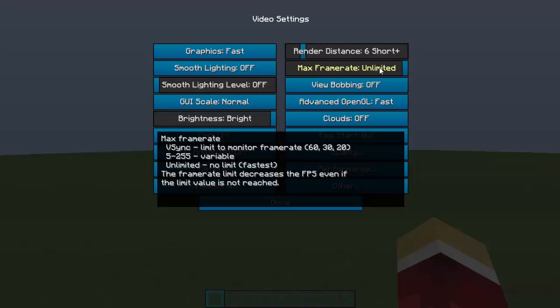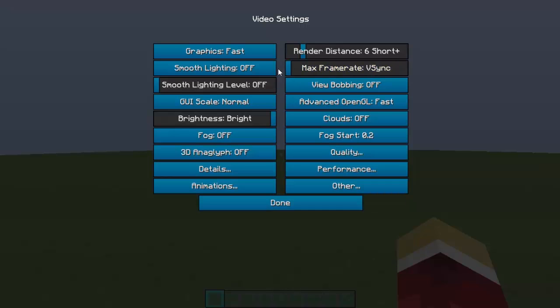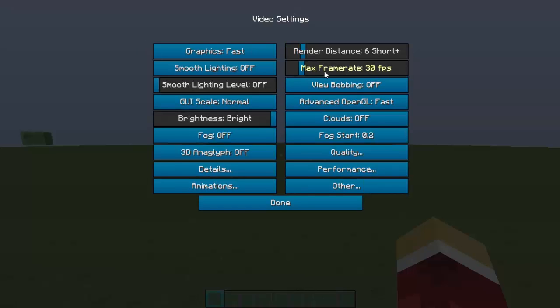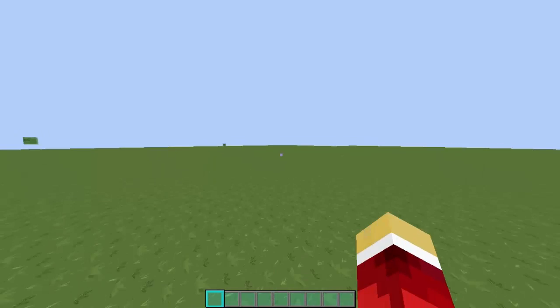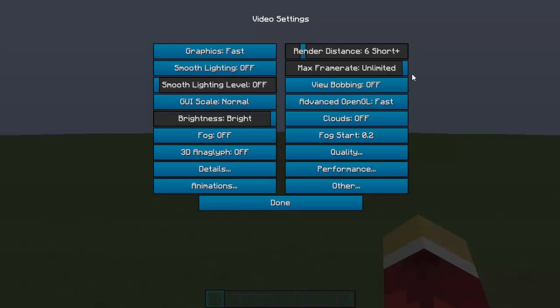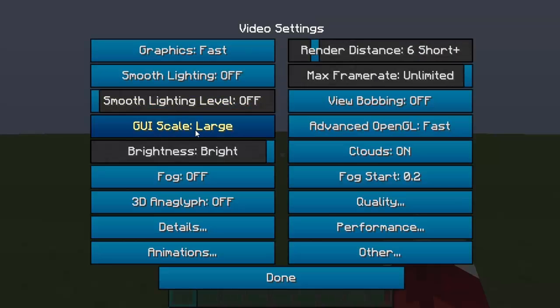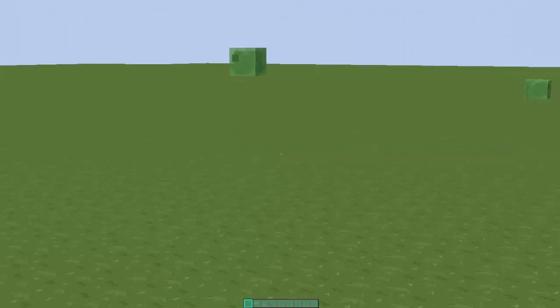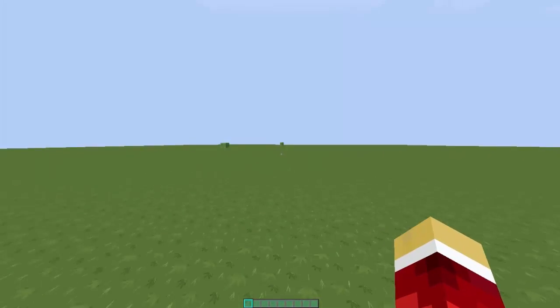Max Frame Rate — set that to Unlimited, it makes the game much smoother. It locks the game to whatever you set; at 30 FPS it literally locks to 30, but at Unlimited it can go as high as it wants — potentially 1000 FPS or more. And that's basically it for this tutorial. Please like it if you found it helpful, leave a comment below if you have questions, and I'll see you guys next time — stay crispy!